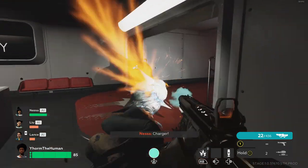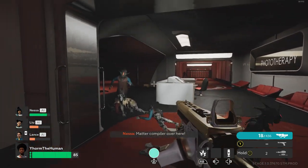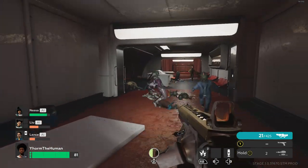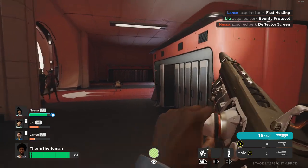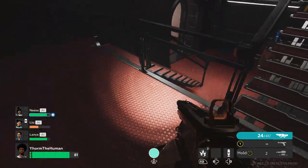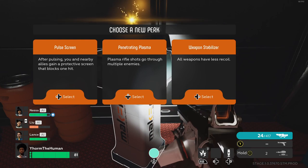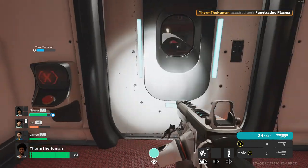The special aliens definitely stand out from the rest, though some look similar to each other — which works, as they could essentially be from the same brood or infected race. The aliens that look especially similar are the gooper, grabber, and spawner. The other special infected are the flasher, brute, an unknown entity, and the eggs. Each of these looks especially unique from each other, but I find the design of the eggs a little silly — they're essentially killer spiked balls.